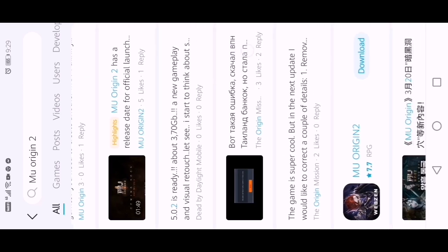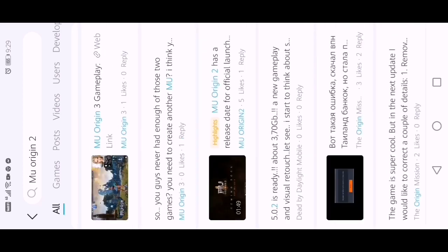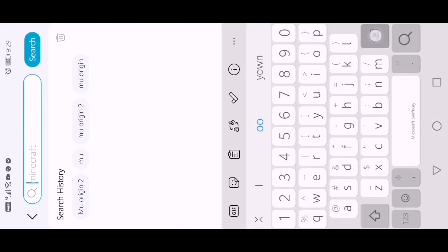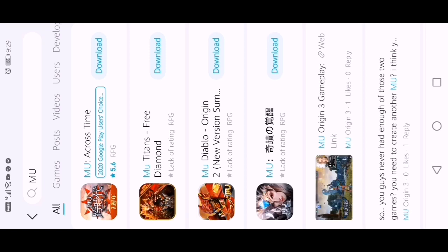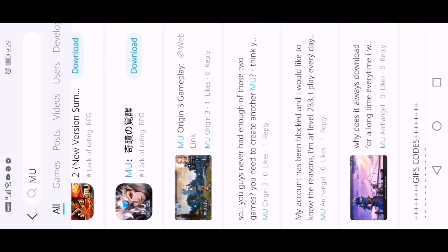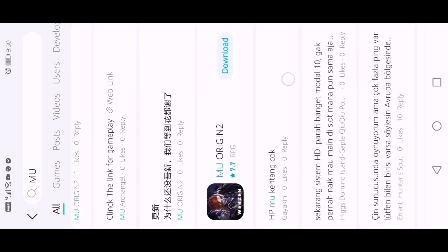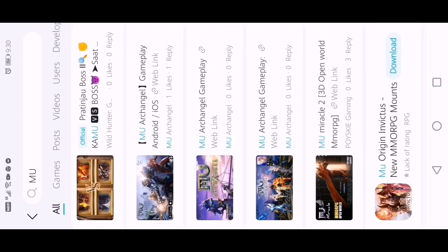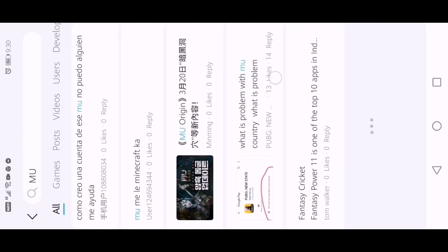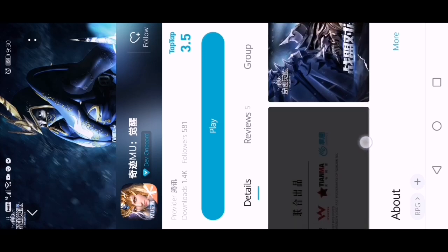Nandito lahat ng MU Origin 2. Para lumabas lahat mga boss, i-type nyo lang 'MU' para pati yung iba lumabas rin. Doon tayo sa alam nating subok na — Advanced Server talaga. Tiyaga-tiyaga lang. Ito yung picture niya mga boss — ito yung Advanced Server.